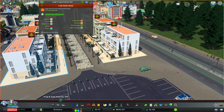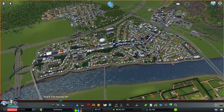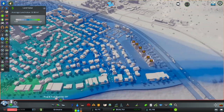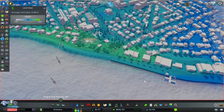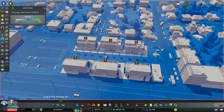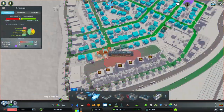In Grimoire City I have two apartment complexes that are now completely empty because of low land value. I placed those buildings using Rico, and I think Rico may have some kind of issue. But the main reason is that I was missing some tips — and I'm going to give you all those tips now, using this section of the map to show how it should be done.